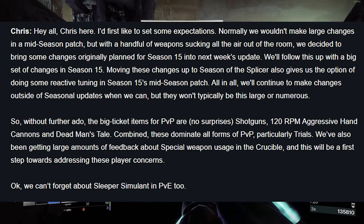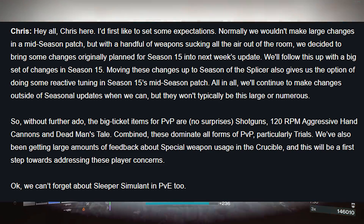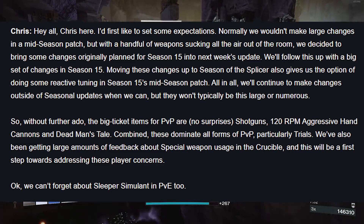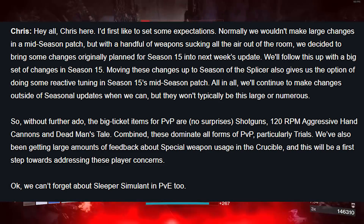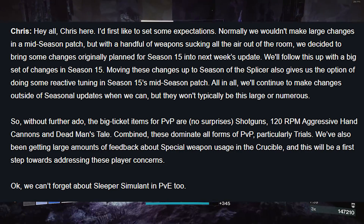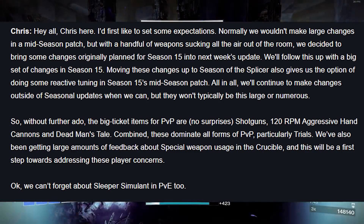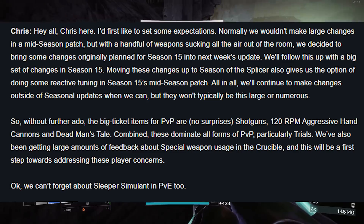The big ticket items for PvP are no surprises: shotguns, 120 RPM hand cannons, and Dead Man's Tale. Combined, these dominate all forms of PvP, particularly Trials. We've also been getting large amounts of feedback about special weapon usage in the Crucible, and this will be a first step towards addressing those player concerns. We also can't forget about Sleeper Simulant in PvE.